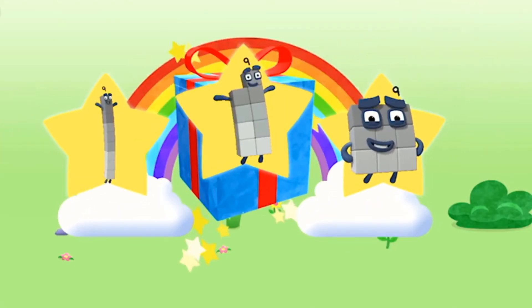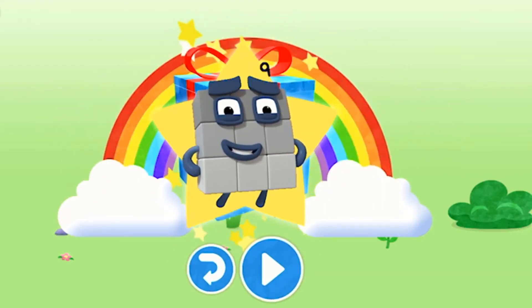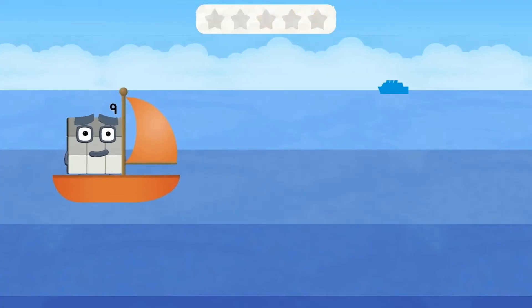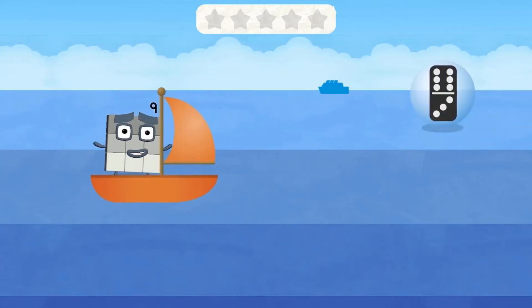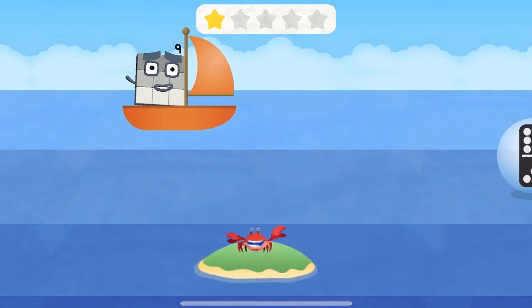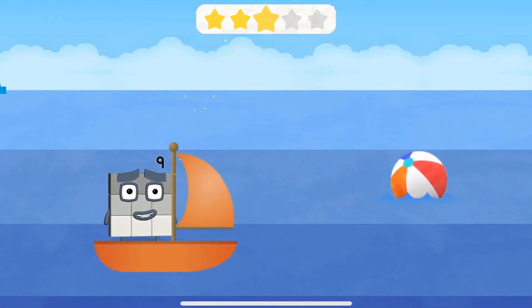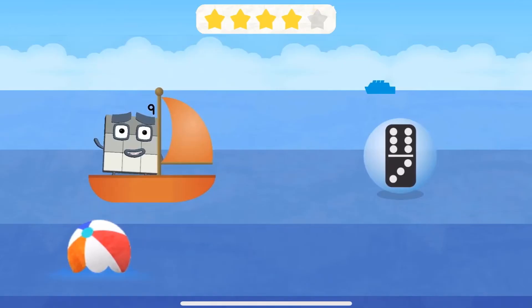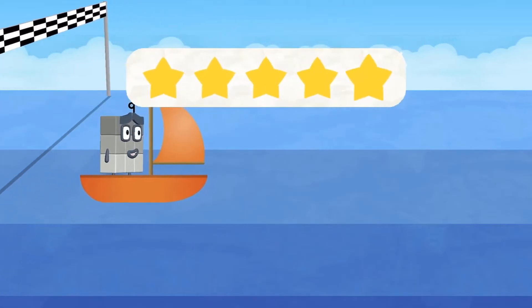Hooray! Well done! You've unlocked a sticker. Which sticker will you choose? You can choose another sticker — play again to unlock another sticker. Try to pick up the pictures which match Number Block's number. Nine! Ready, steady, race! Nine! Amazing! Nine! Yay! Nine! Brilliant! Nine! Hooray! Nine! Spot on! Nine! Hooray! Well done!